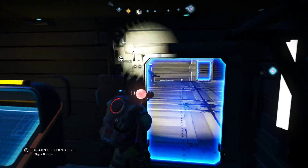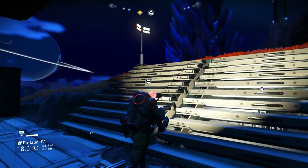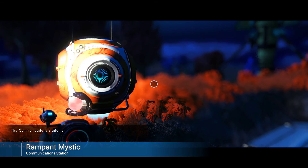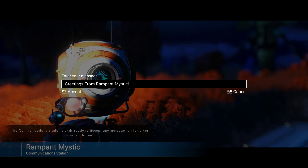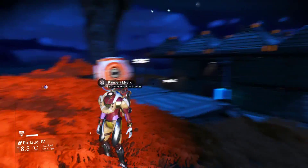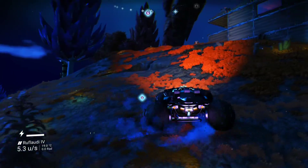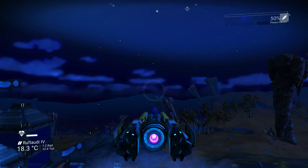We slept in Nacho Daddy's bed, but we can't actually eat any porridge because there's no table, and there's no porridge. But yeah, this is a nice base — a nice comfy home. I wouldn't really define it as a base, I'd more call it a home. So let's leave Nacho Daddy some greetings from the mystic, if Nacho Daddy does still even play — because let's face it, these are old coordinates. Greetings from Rampant Mystic. Doesn't appear like anybody else has been here because there's no communication stations.